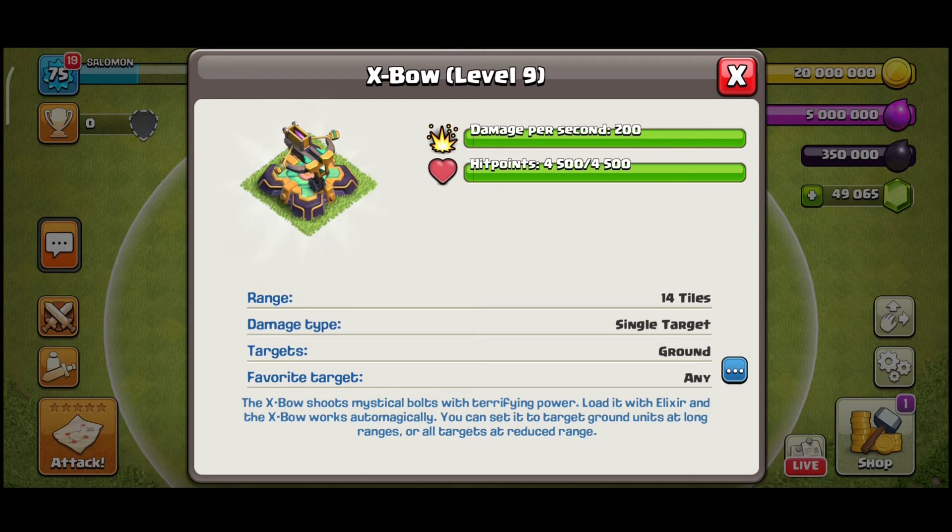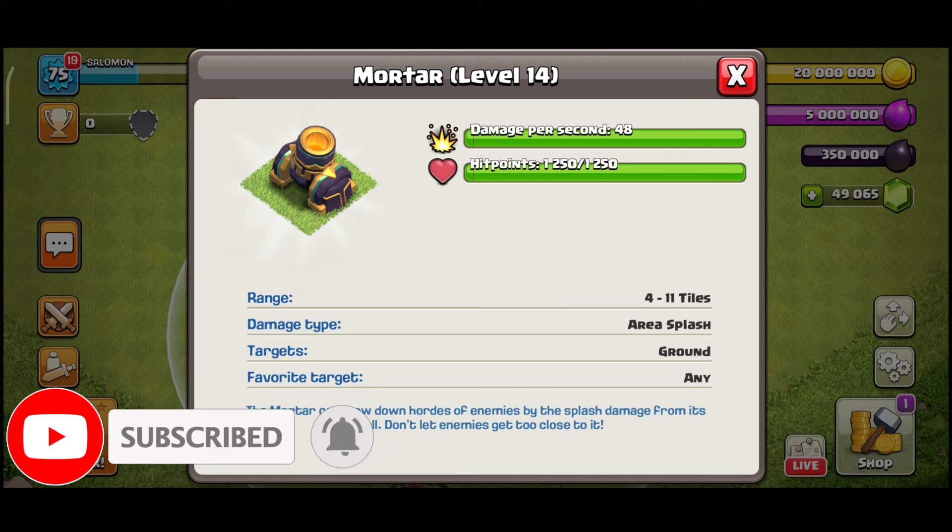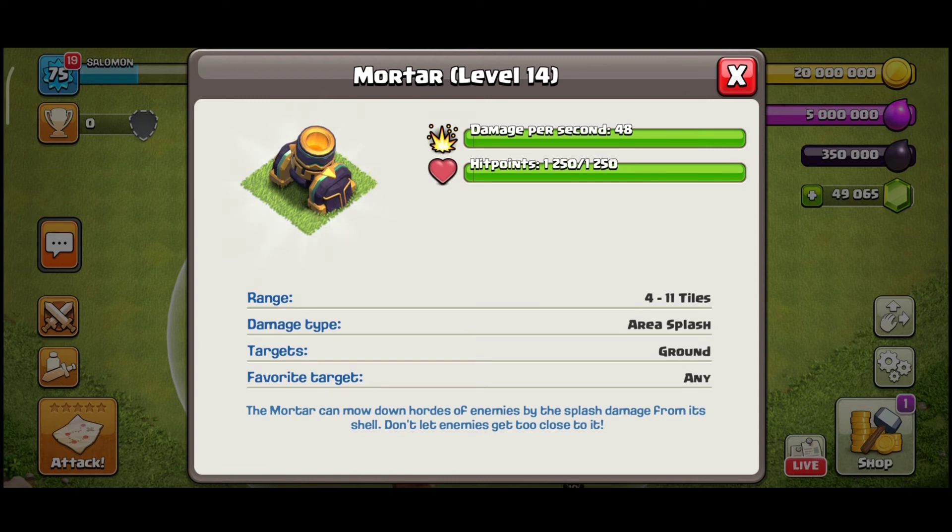Now about Mortar — it also gets a next level. Nobody really counts it as a major defense; it's usually just for distracting some attacking units or killing Barbarians and Archers. Still, it's getting a new level. The cost will be 17.5 million gold, upgrade time 18 days. They will probably be upgraded after X-Bows. Besides this, you will get 50 new pieces of walls to upgrade, though not all walls — the rest will come in future updates.